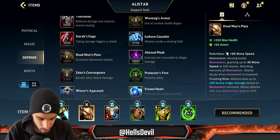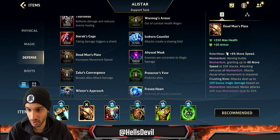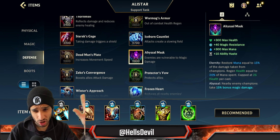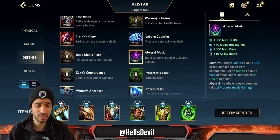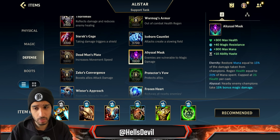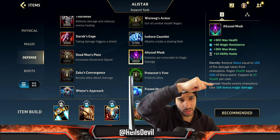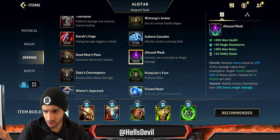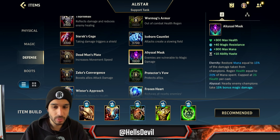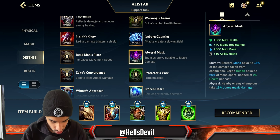Keep in mind, Deadman's Plate is just perfect on Alistar — it gives you so much movement speed. That's why I almost always go for it as my first item. Abyssal Mask is a potential second or third item if the enemy has a lot of magic damage and your team also has a lot of magic damage. Its passive makes nearby enemy champions take 15% bonus magic damage, which is powerful since Alistar deals a lot of magic damage himself.